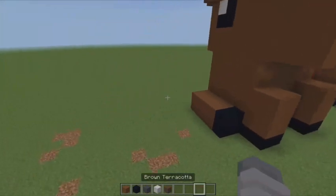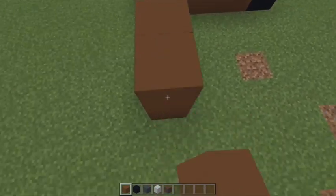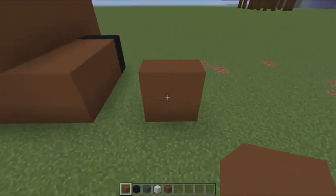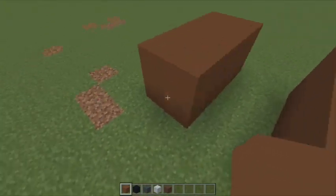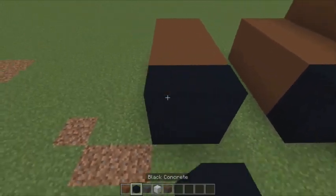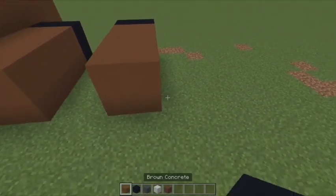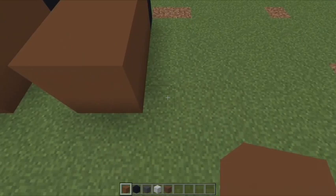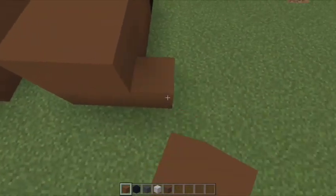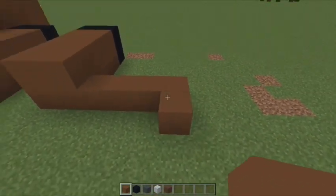For the rest of the build, let's get into it. We're going to start with the legs - place four brown concrete on top of each other, then go forward three and make a block shape like that. On the end of that, put four black concrete on top of each other. Then go to the back of your build, go right by four - one, two, three, four - then go backwards one for the little tail.